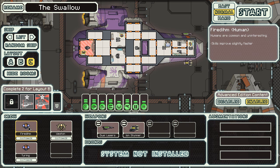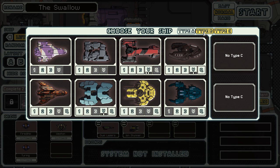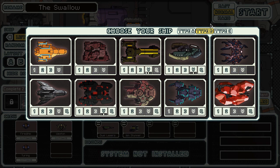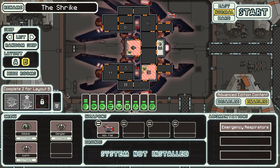One thing they did is buff humans — before they didn't do anything and I said they were useless. Now their skills improve slightly faster, which is kind of nice. But we're not doing any of these ships today — I just wanted to show them off. The two special ships that require a special unlock, like the Mantis Cruiser, you only get through unlocking all the base eight ships first. I unlocked about half of them on stream and I'm like, 'Screw it, I want to do a let's play.'